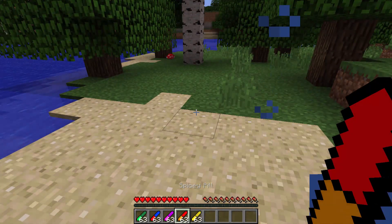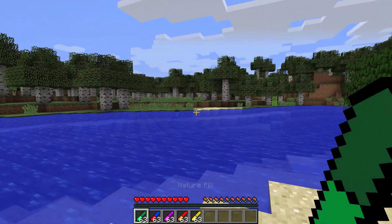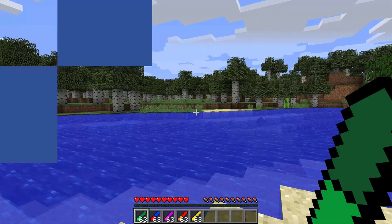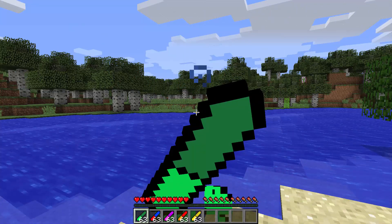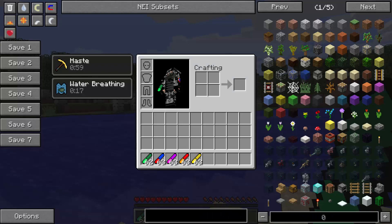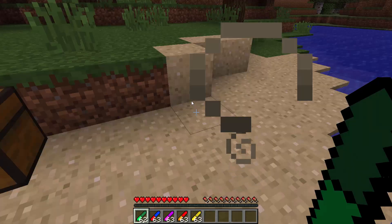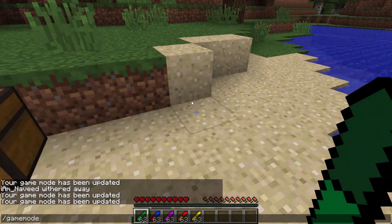Now let's do the nature pill, which is the green one. This one will give me one and a half hunger bars and also haste 10 for one minute. That's also a pretty cool one. We've got haste 10, which means if we get a pickaxe — let me go on Creative mode once again.